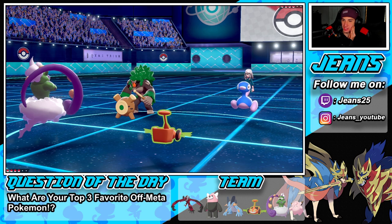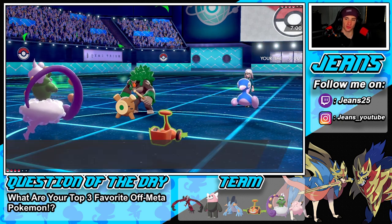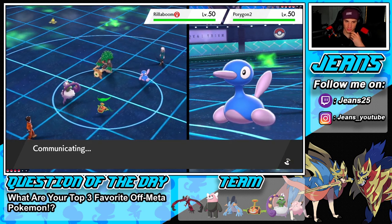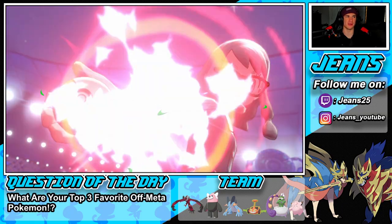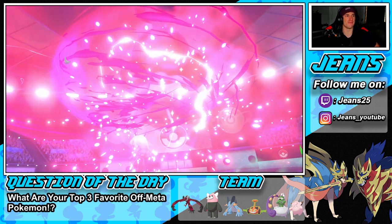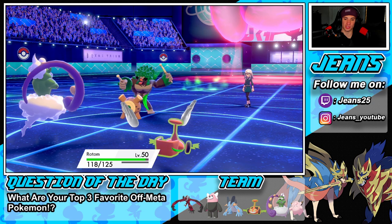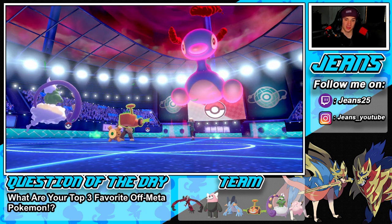He goes Porygon2 and Incineroar, so I can Taunt — but he'll probably fake me out first and set up Trick Room. I'm not going for Tailwind, just a Taunt while trying to throw a burn on Incineroar with Will-O-Wisp. That's my plan. He's gonna fake out and go for Trick Room — if I get off the burn on Incineroar that's a huge turn. Wait — he's Dynamaxing Porygon2! I've never seen this before! We just wasted our first turn.